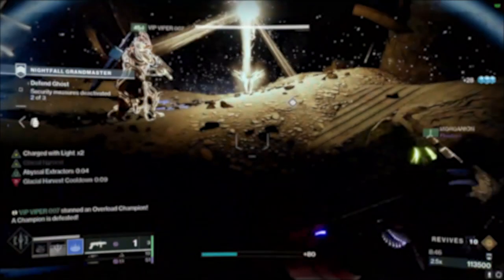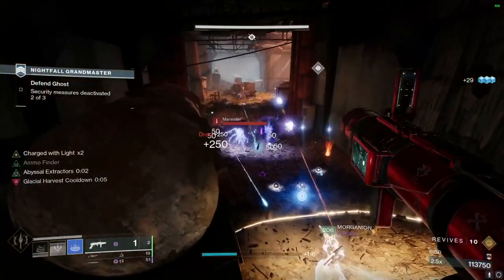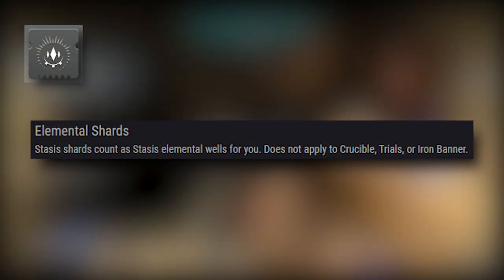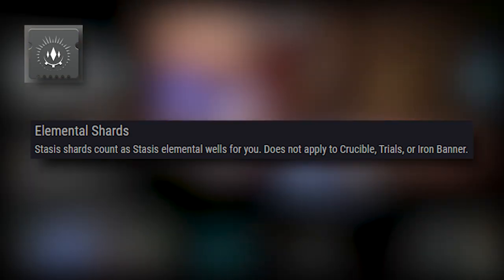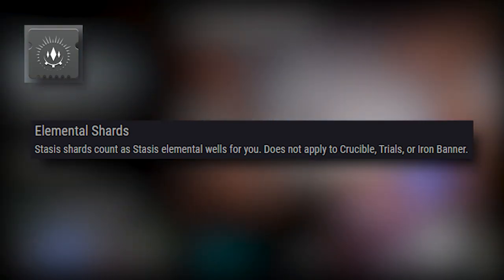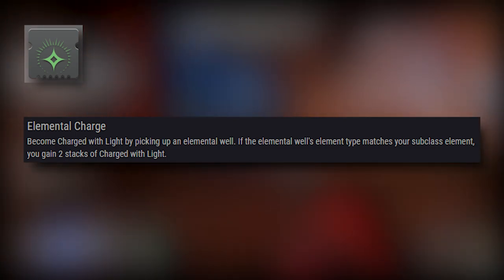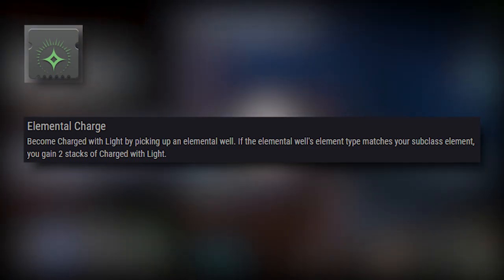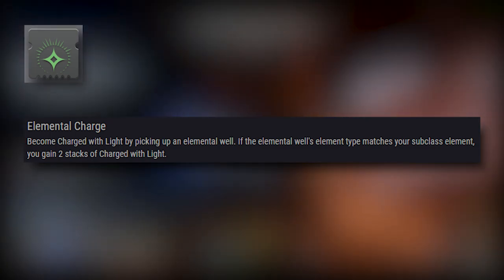Once we've created the solar elemental well, we're going to use the mod Well of Life so that we gain 10 seconds of constant healing upon picking it up. Meaning now our Deafening Whisper can create healing on demand. For the rest of the build, we're using Elemental Shards so that Stasis shards we create from Glacial Harvest will all be considered Stasis elemental wells every 10 seconds on a cooldown. Then to tie everything together, we're using Elemental Charge — both the solar well from Explosive Well Maker and Elemental Shards every 10 seconds will give us stacks of Charge with Light, on top of their already amazing bonuses.